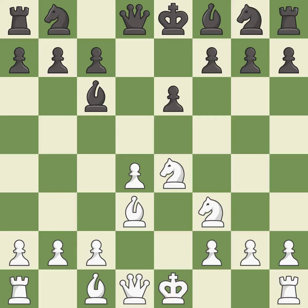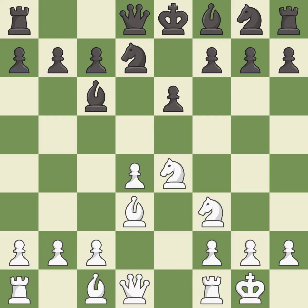Bc6 places the bishop on an active diagonal, attacks the knight on e4, and controls the d5 square. Bd3 develops the bishop toward the center, supports the e4 pawn, and prepares castling. Nd7 develops the knight toward the center and controls the e5 square.